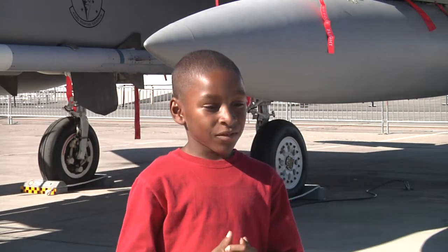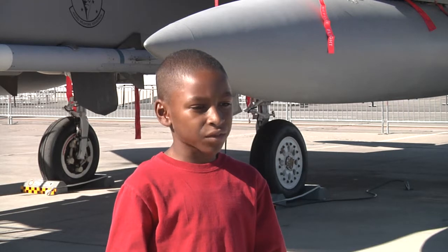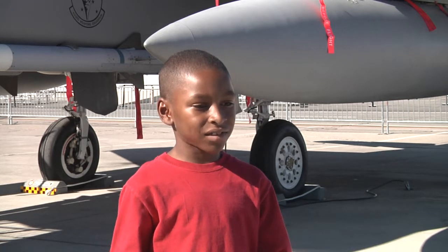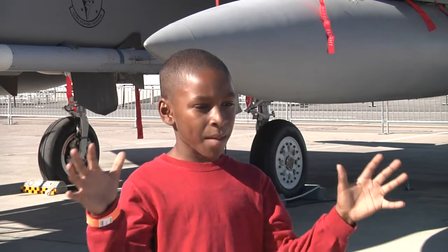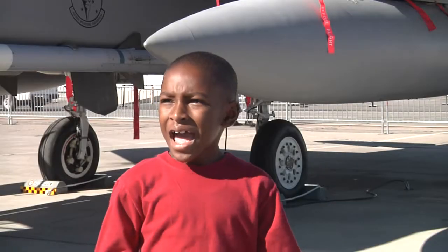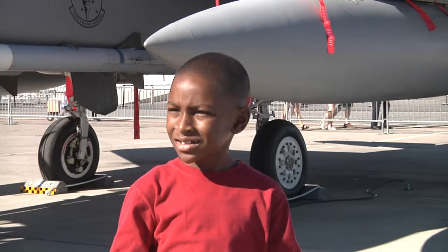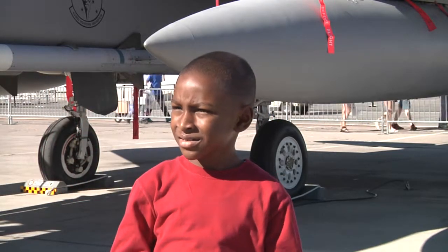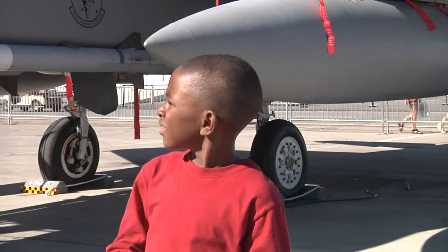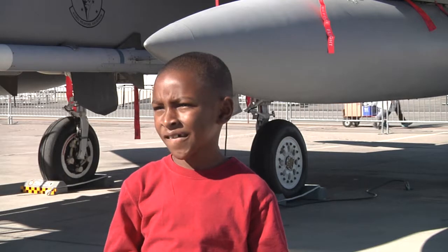It looked like there was only one seat for the passenger, and then I saw the eject button. I was wondering how was the glass going to pop up off of the plane so they can eject? It has little explosives that are all the way around it, and what it'll do is it'll actually pop the canopy straight off, pull the pilot back, and then he'll actually eject out of it as well.